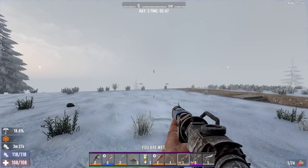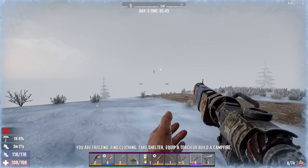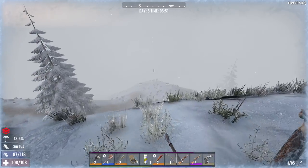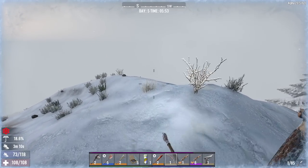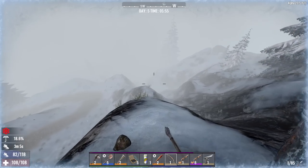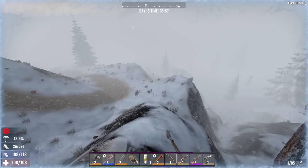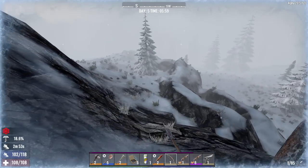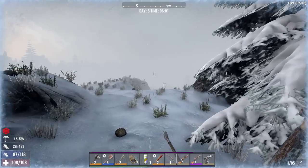This morning we are headed to Poppin' Pills to raid that place. Then we're going to finish looting the Passing Gas across the street. And we need to mine some iron to finish upgrading those hatches, have some iron to repair them, and some to throw into the forge. There are a couple of full cars we can take apart by Poppin' Pills, and if we can get an engine and a battery, I'm definitely skipping the bicycle and going right for the minibike.